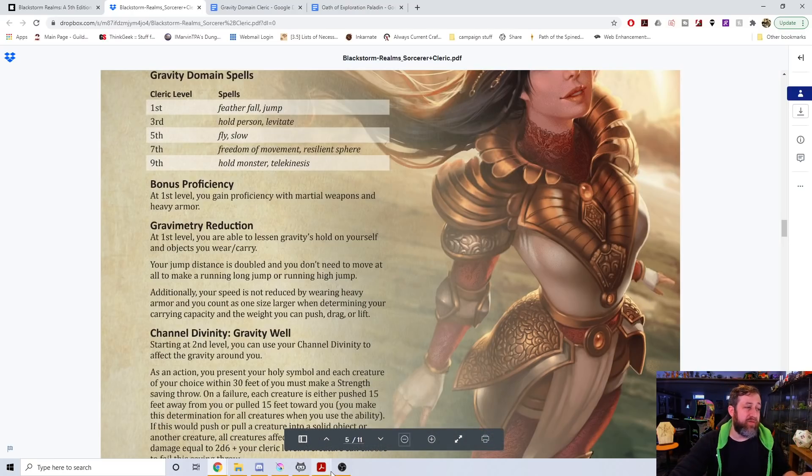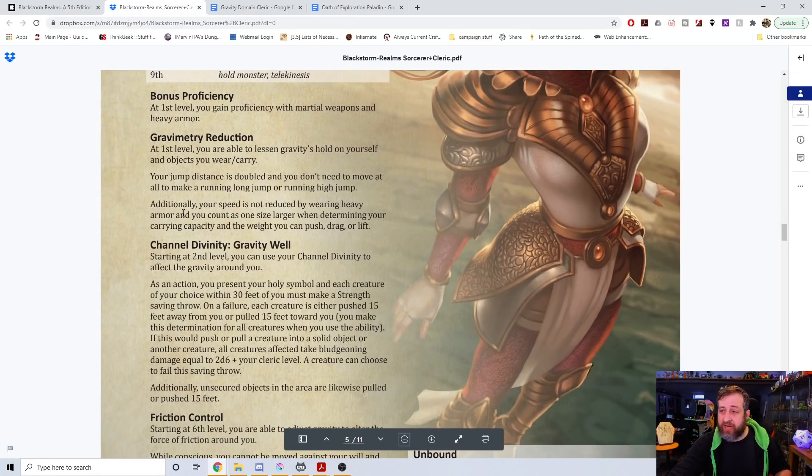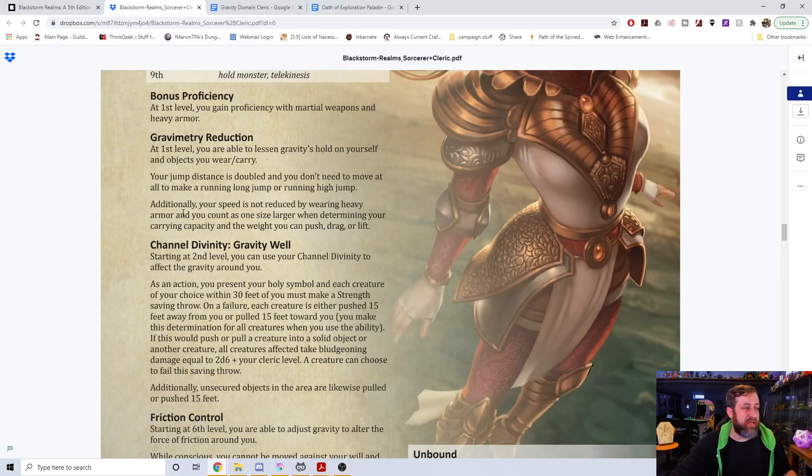A lot of you also rightfully brought up that at level one, I had your jump distance doubled and you didn't need a running start to make a long jump or high jump. But at level 17 you get the ability to fly, and a lot of you said that completely negates the level one ability — when I hit level 17, who cares how far I can jump? So I added instead: your speed is not reduced by wearing heavy armor, and you count as one size larger when determining carrying capacity and the weight you can push, drag, or lift — using the terminology behind Powerful Build. Some of you think that's great; some seem upset. I don't see the issue with letting you lift a bunch of heavy stuff — it's not game-breaking. Maybe I'll change it to just doubling your carry capacity and remove the push/drag piece.